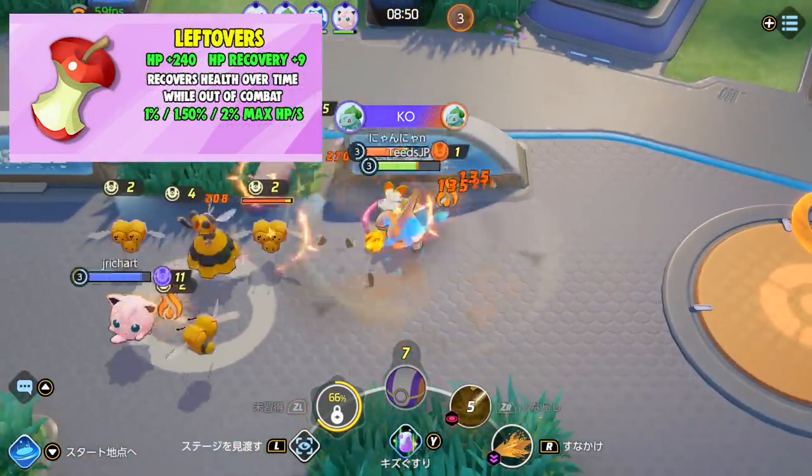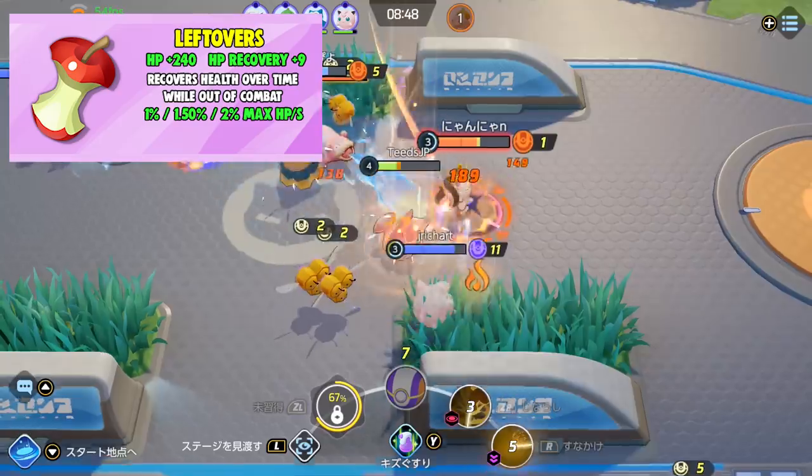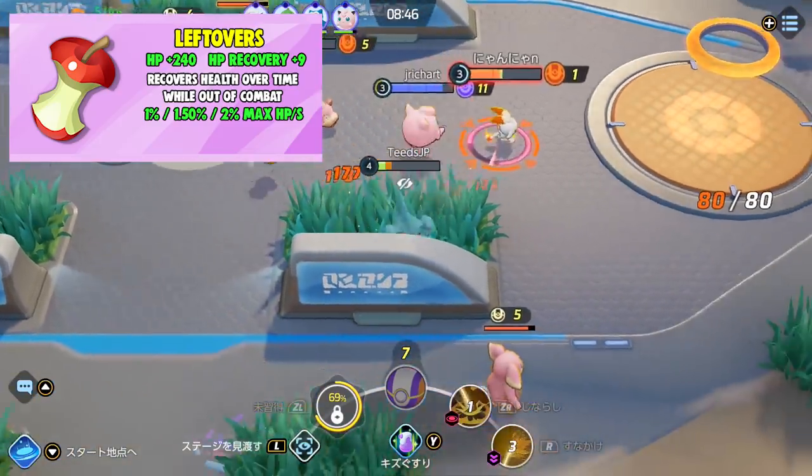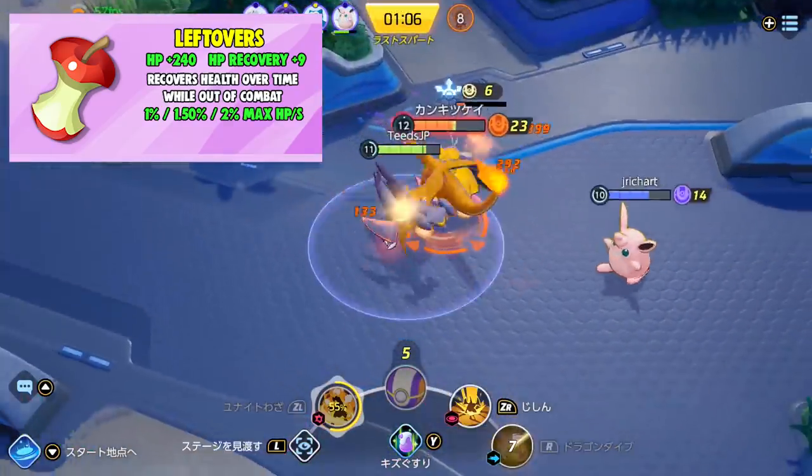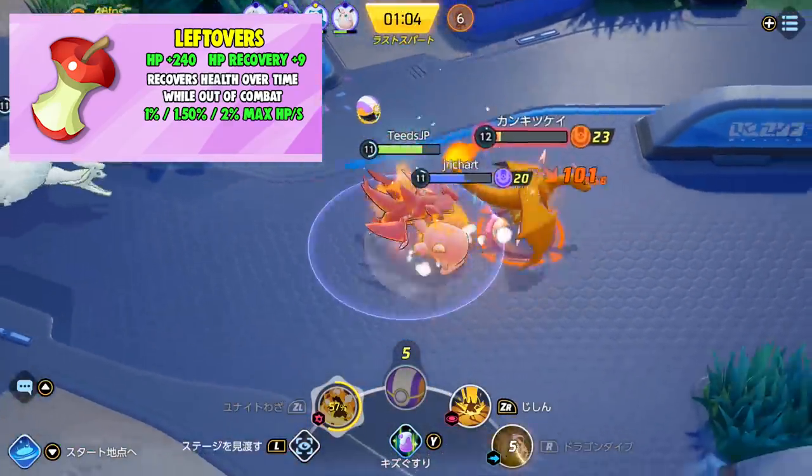Next is Leftovers. It grants 240 health and 9 health recovery, and recovers health over time while out of combat. This is an item you can use to recover some health before jumping back into the fight, or it might just help you survive while you're escaping.